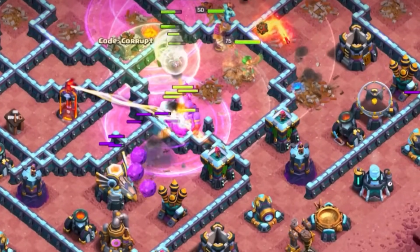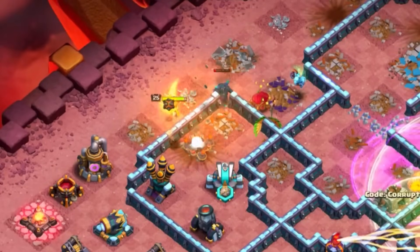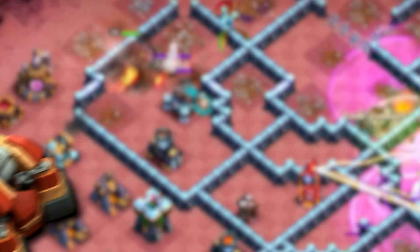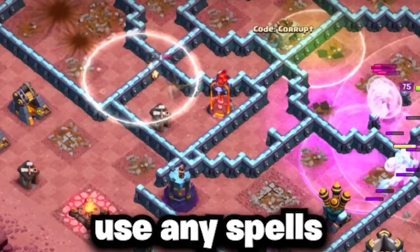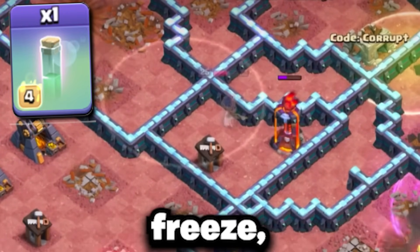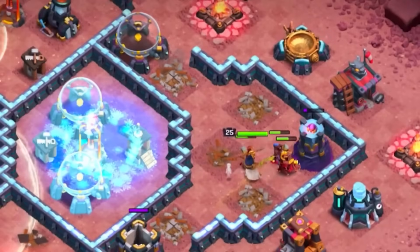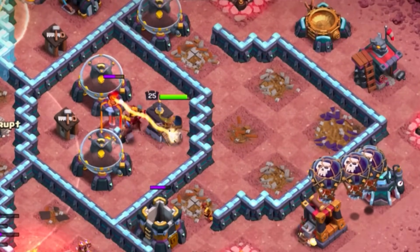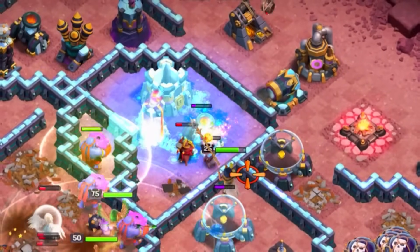You're always going to be sending in your Royal Champion on the back end of the base to clear out defenses that your Super Bowlers might have missed. This includes things like Scatter Shots, Inferno Towers, and even the Eagle Artillery. Be sure to use any spells you might have left over to support her, such as Freeze, Invisibility, or even Skeleton spells. If you are taking Super Hogs, it's a perfect way to have much-needed distraction while also having support while your Royal Champion is moving around.